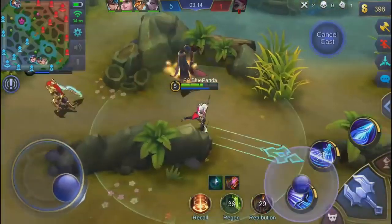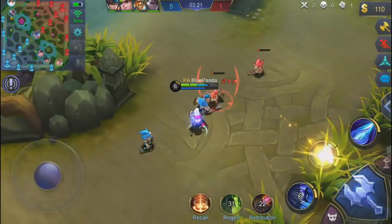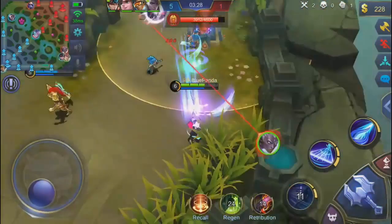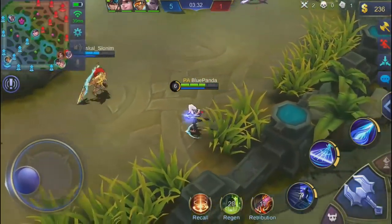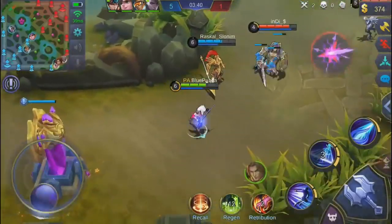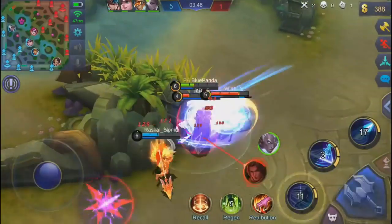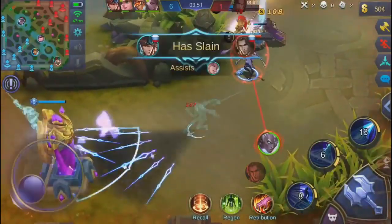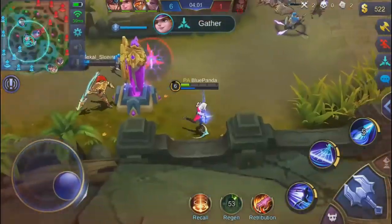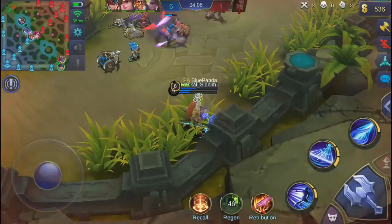I ran back into lane because I want to go ahead and get that gold. I started with the jungle item obviously to be able to take down the creeps a lot faster. I do like the new recall animation and the new recall icon as well. The one versus four moment will be happening really soon — it was happening during the bot lane. I'm using my second ability over and over. I dodged his ultimate with my second ability, dealing a lot of damage, but I'm about to die. I dodged Karina's attack by using my second ability because you can't get targeted when you're using it.